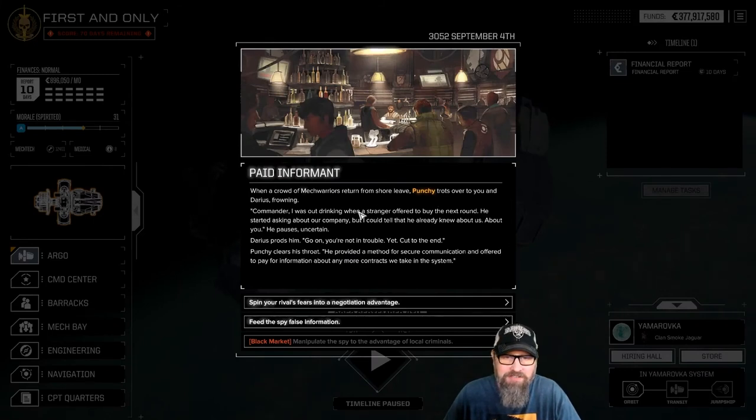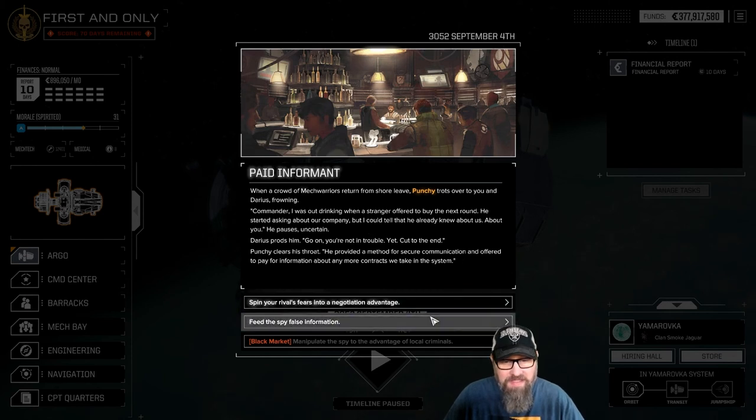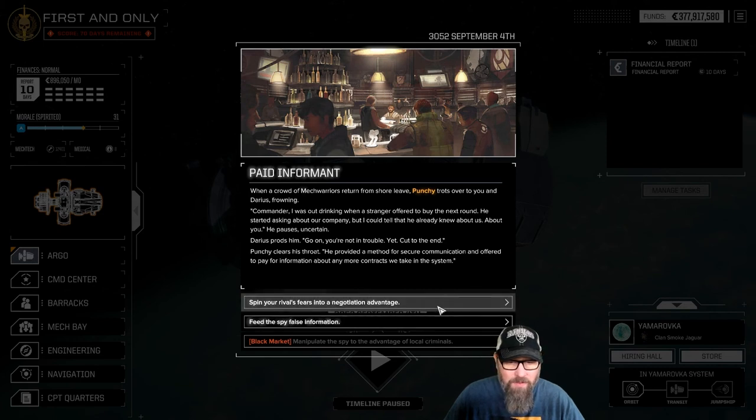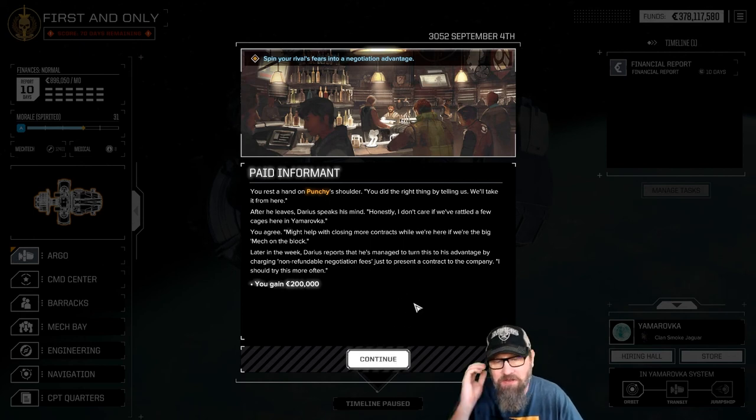A crowd of MechWarriors returns from shore leave — Punchy trots over to you and Darius frowning. 'Commander, I was out drinking when a stranger offered to buy the next round. He started asking about our company, but I could tell he already knew about us — about you.' He provided a method of secure communication and offered to pay for information about any contracts we take in-system. We can provide the spy false information, or we can spin our rival's fears into a negotiation advantage. Let's do that — we got 200,000. Darius managed to turn this into an advantage by charging non-refundable negotiation fees just to present a contract.